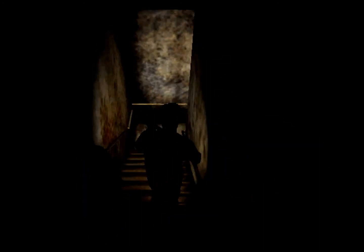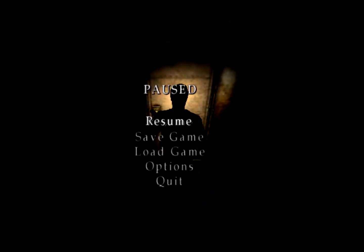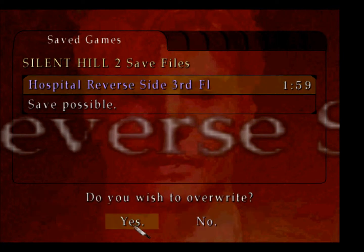Out of the way, baggage. Despite the fact I don't like you, I still have to keep an eye on you to make sure you're still following me. Every door is locked — we're going down the big ominous staircase to the basement. The reason why I'm saving again is because things aren't going to go so well here. Or at least I don't think so — maybe they will, I don't know.